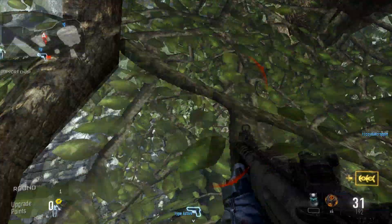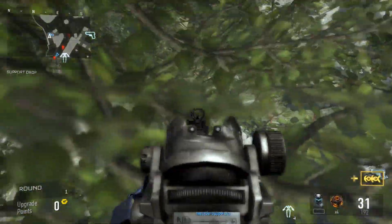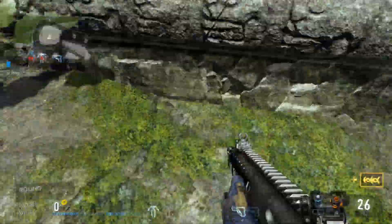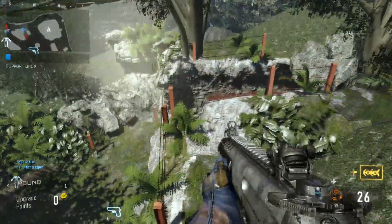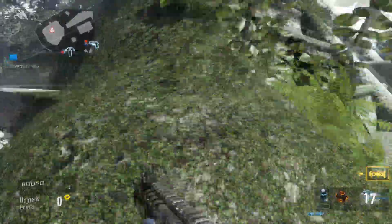Yeah, so it's kind of hard. Then what you want to do is jump around and go around to this invisible barrier. Then you want to aim at this tree right here, jump sprint, jump sprint, and it should put you over a barrier. Once you do that, you want to jump again, and then you'll get onto this ledge right here. Once you're on the outer map, you just double jump onto this invisible barrier, and you're basically out of the map.